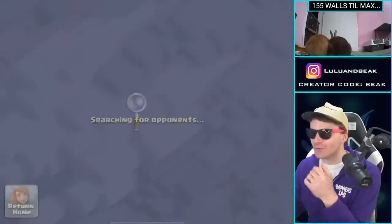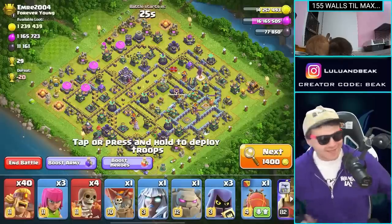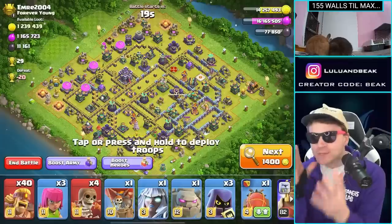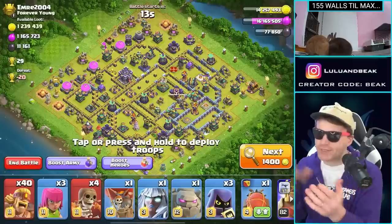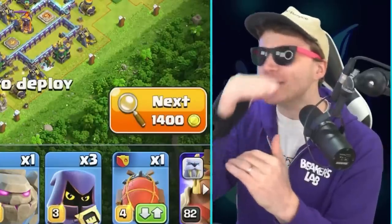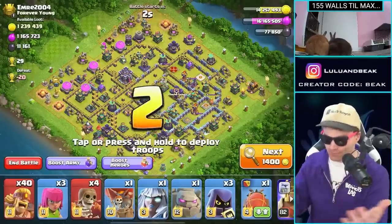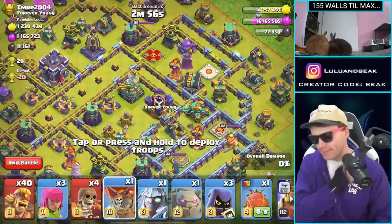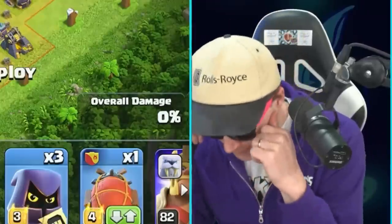Wow, this one looks like it'd be so fun to attack, but I don't think I should - we gotta find better loot. Okay guys, I was starting to give up, but this is what we're always looking for. We've got the dumbest army - out of all the armies we've used over the past 12 months, this is up there as one of the dumbest, right up there with 60 hog riders. But we have been getting three stars with this, and three stars means we get all that loot.